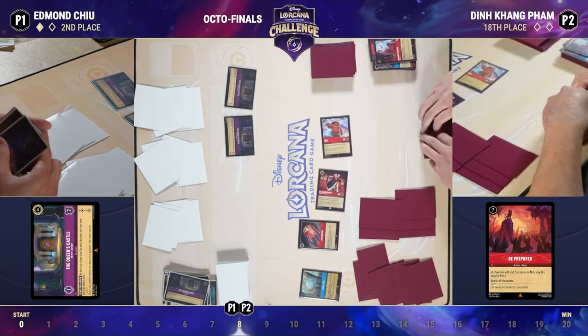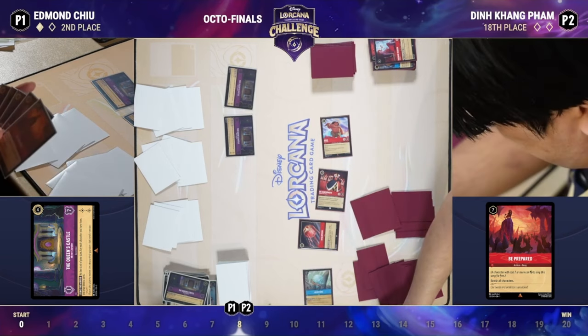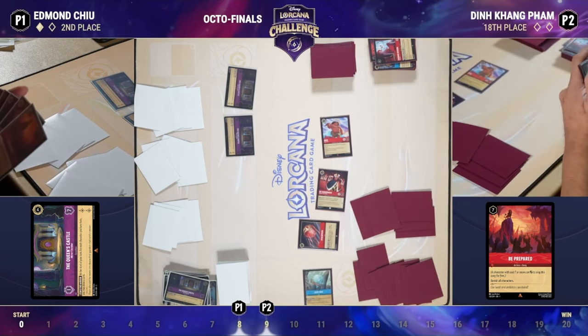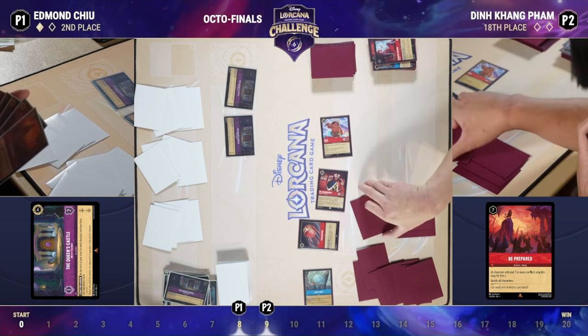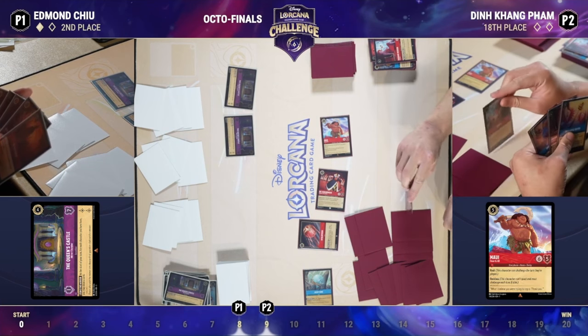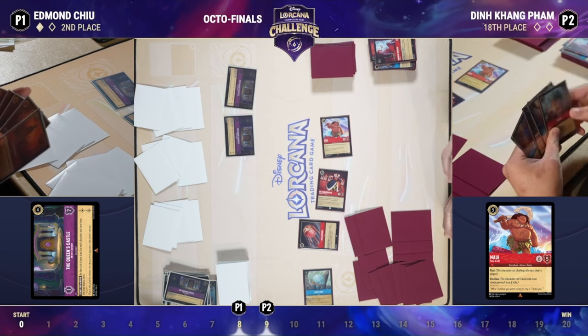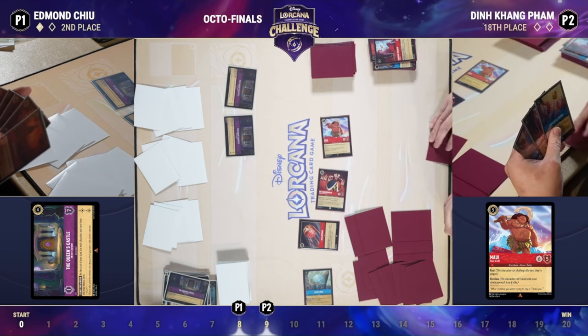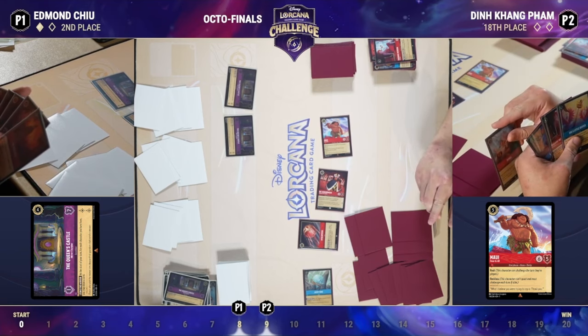Din is expending two full cards to try to get rid of castles, doesn't have much left to deal with it. If Edmund finds Be Prepared off the back — which we know he has — Din is in a really tough spot. Edmund is holding Be Prepared right at the front of his hand in preparation. There's a Dig a Little Deeper in Din's hand, and it would be interesting if he tried to play it to find an answer, maybe a Hercules.